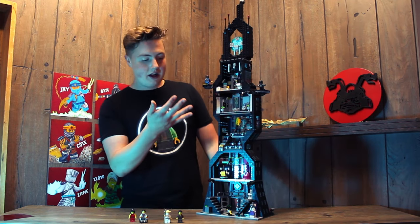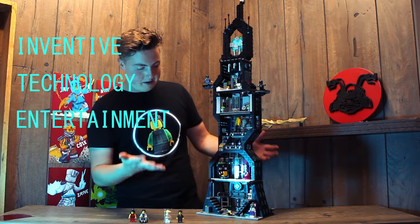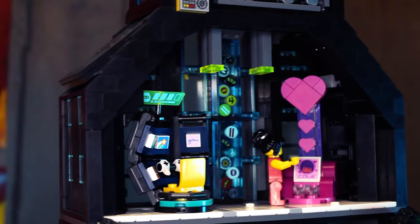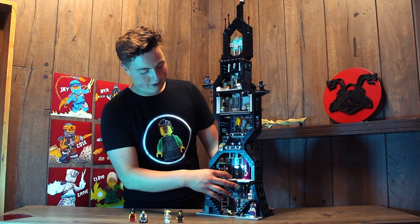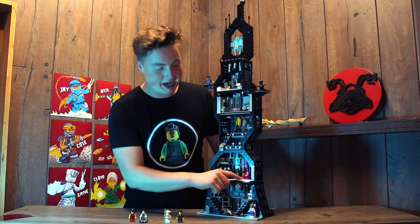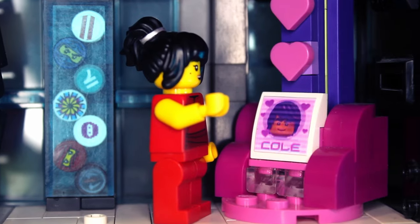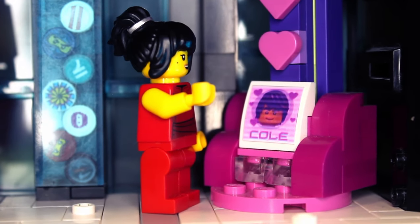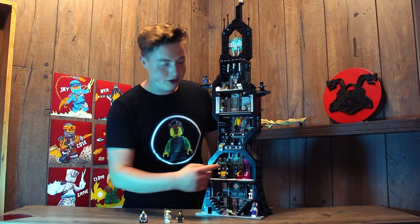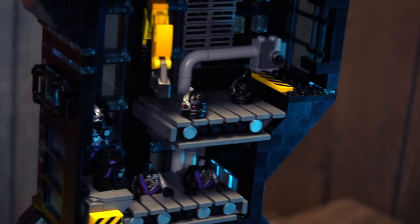Going up to the next level, it's kind of the inventive technology entertainment room. From the first episode of Rebooted, we have a virtual reality gameplay system over here. On this side we have the matchmaking machine, which doesn't actually work — but you can put Nya up here and she can stand on it and see her perfect matches. I put a little custom sticker of Cole down there with hearts going up and everything.